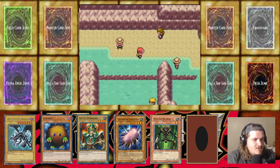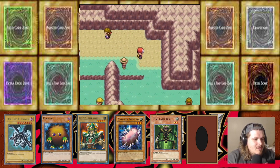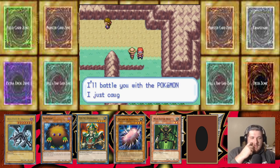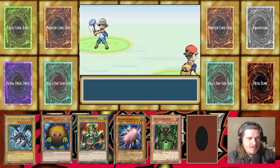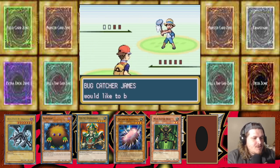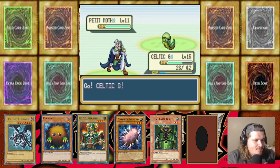Let me get the encounter first — I'll come back and beat the trainer after I get the encounter. I want to give the people one encounter. Petite Moth — alright cool, Celtic Guardian make quick work of that. Good job Celtic Guardian!